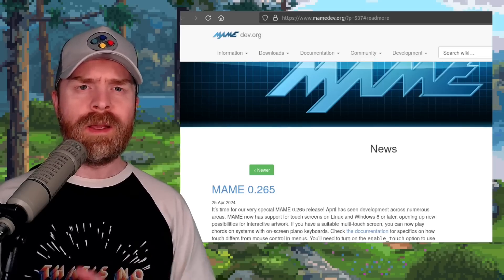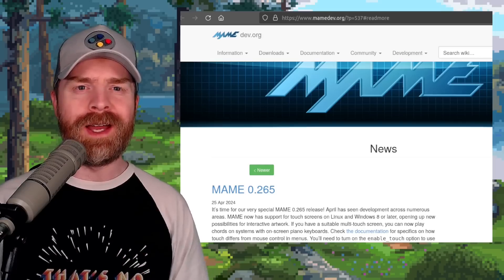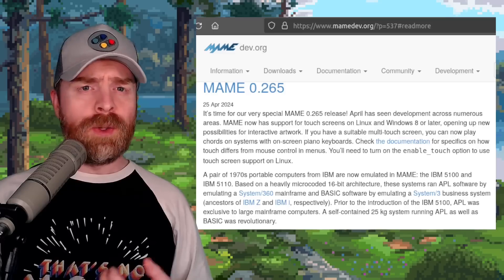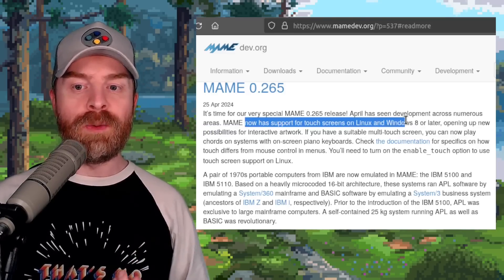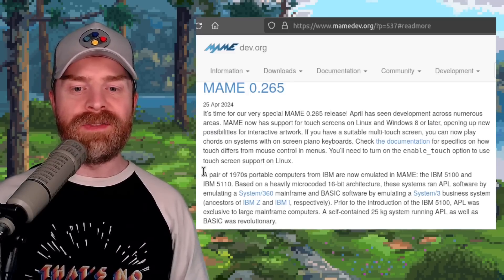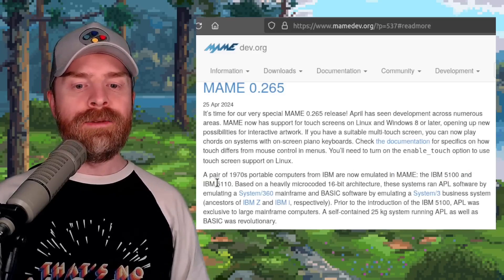Moving on, we're talking about MAME, which stands for Multiple Arcade Machine Emulator. MAME version 0.265 just dropped, and I'd argue this is a pretty big month for MAME. They now have support for touchscreens on Linux and Windows 8 or later. On top of that, a pair of 1970s portable computers from IBM are now emulated — the 5100 and the 5110.